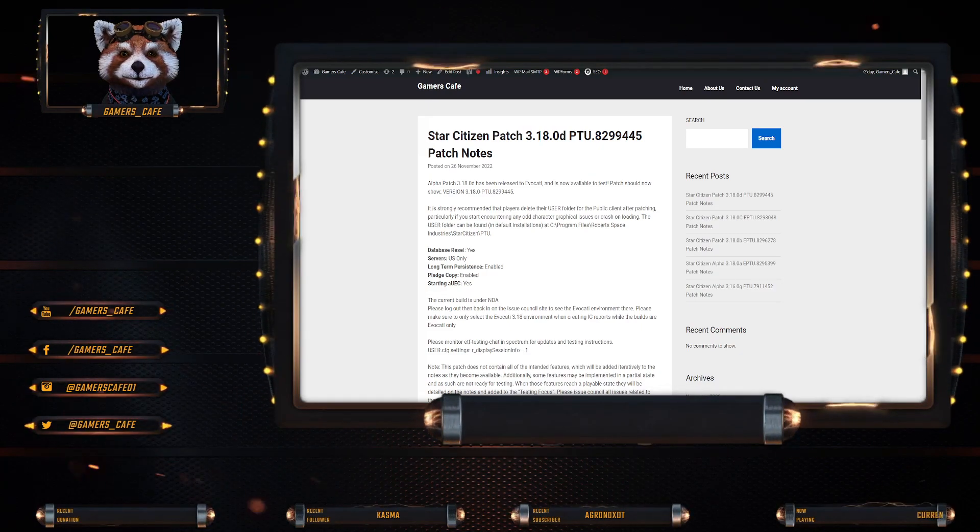Ship engine power management: offline engine resulting in abnormal braking force — fixed. Fixed locations: Area 18 hospital — the floor outside the entrance missing collision — fixed. R&R stations — air shield assets not covering hangar entryways properly — fixed. Crusher rehabilitation facility — dying inside the prison will respawn the character without any loadout — fixed. Character infantry: player spawning at the med bed with default loadout after dying — fixed.